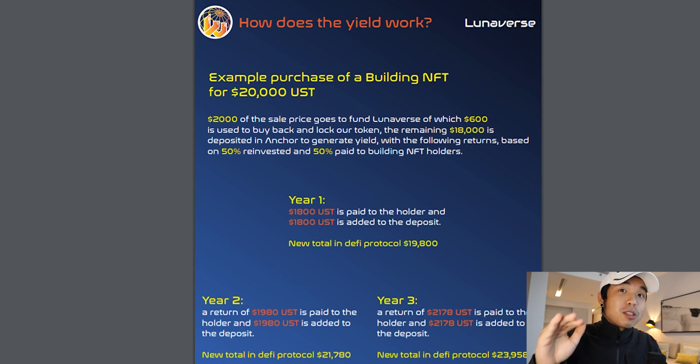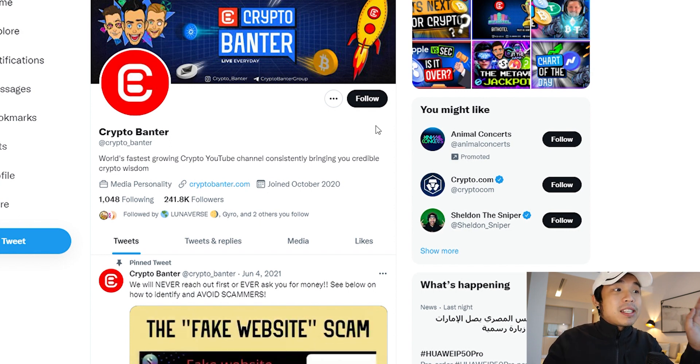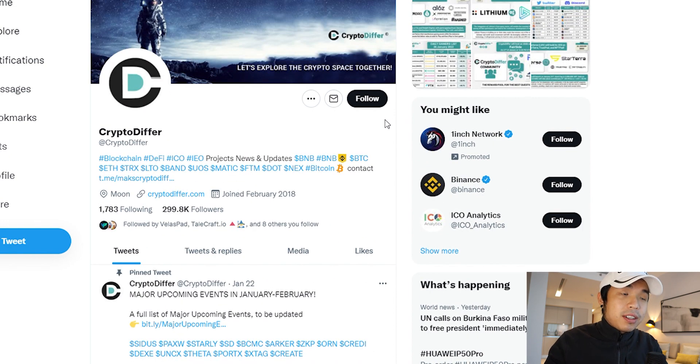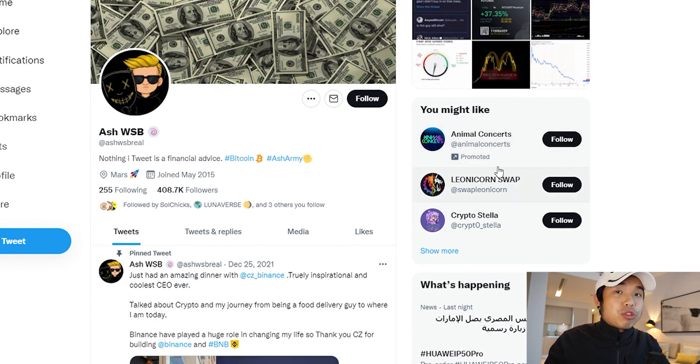You'll definitely want to be on this project ASAP. Crypto Banter is on this project, and not only him but several other huge influencers: Coach K, Crypto Ran, Sat, Crypto Differ, Johnny Z Cash, Nicholas Femmel, and even Ash from WallStreetBets.